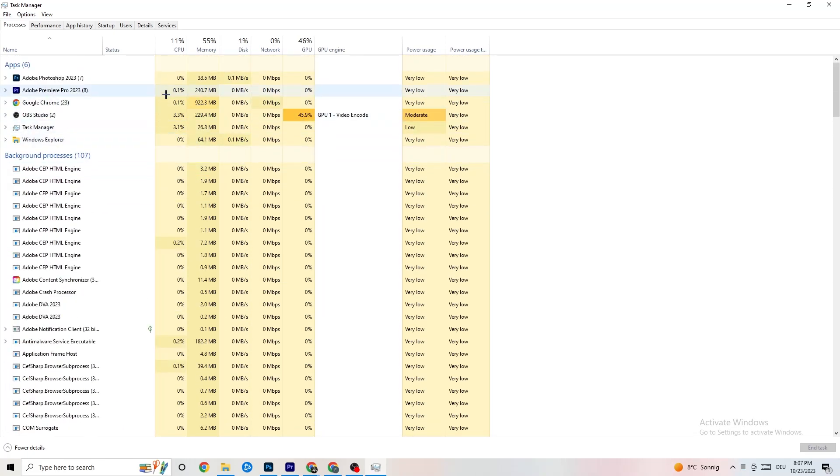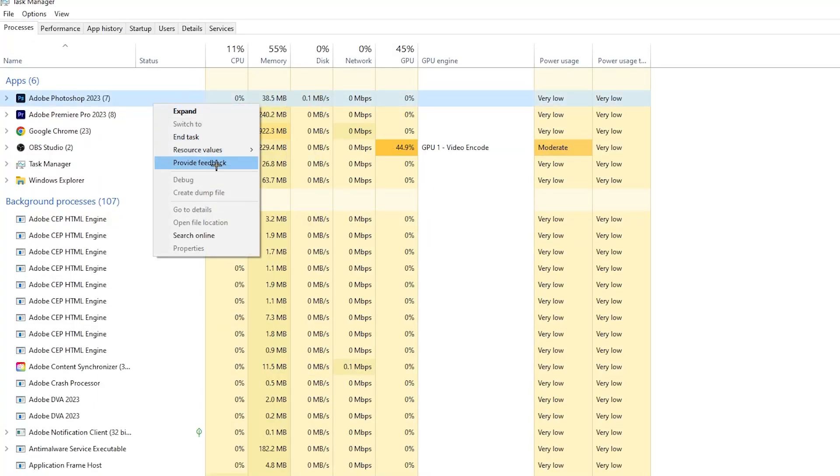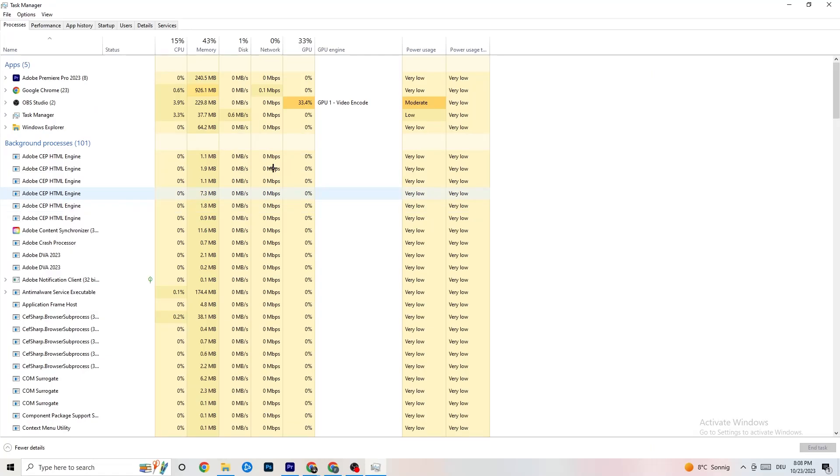For example, for me it's Photoshop — right-click it, go down to 'End Task,' and that will end it. Repeat that for every single program showing too much CPU or GPU usage — you'll see them highlighted in darker yellow or red. End all of those.